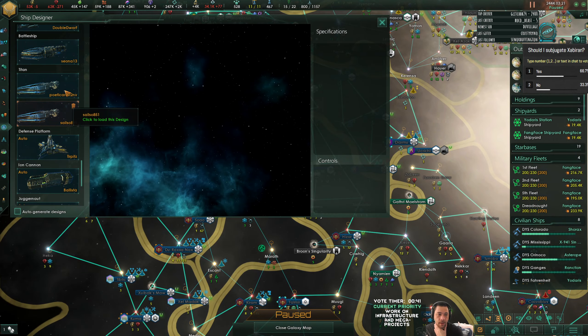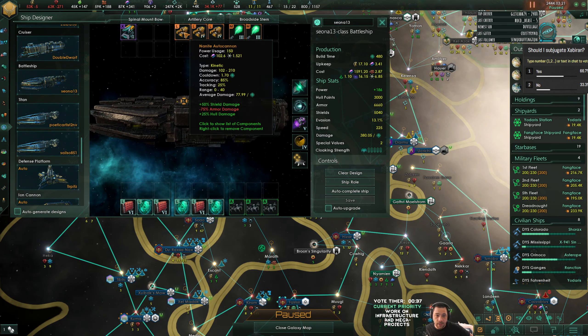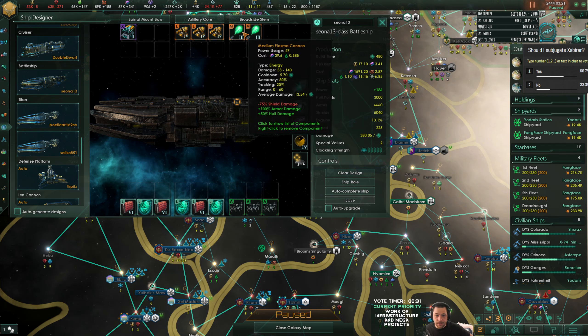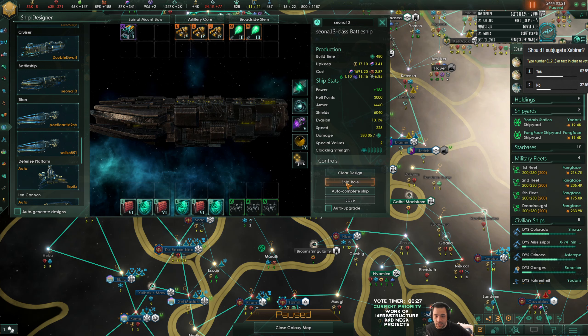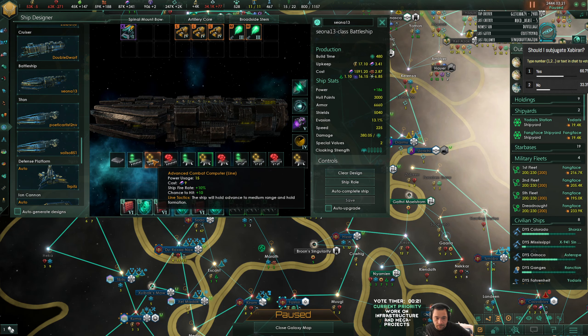I did mention that I wanted to redesign the battleships a little bit - the Shona-class ships. The problem with the Shona-class ships is the Nanite autocannons and the Plasma cannons are not really being used that much, because the Giga Cannon has such range. So I'm actually going to turn these into line ships that advance to medium range.